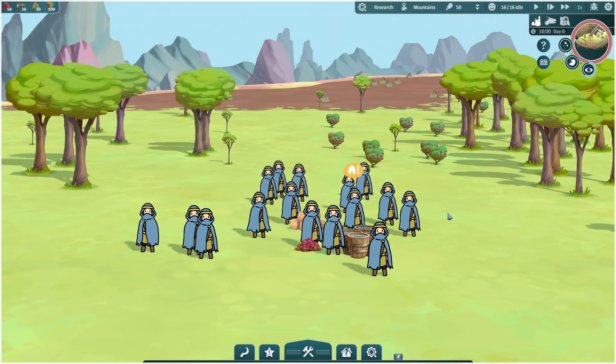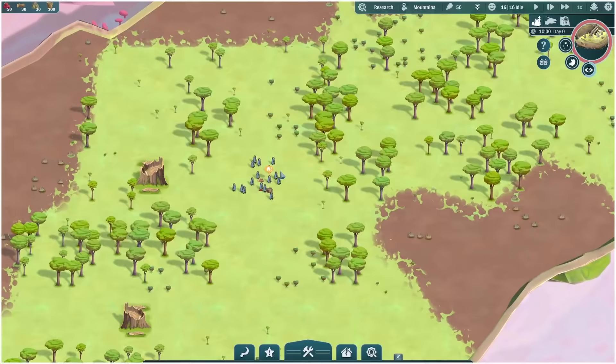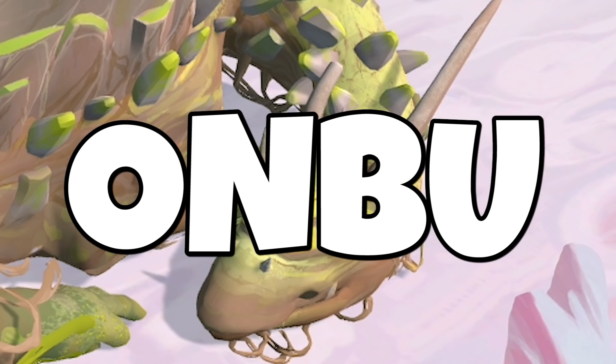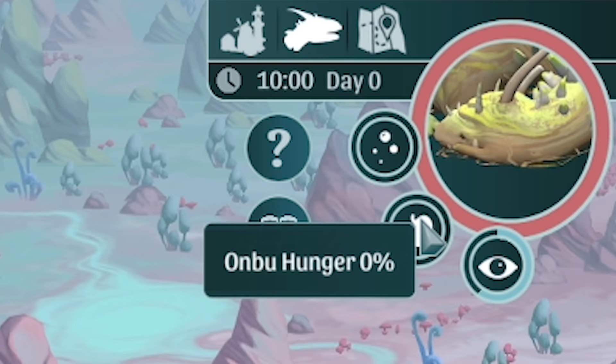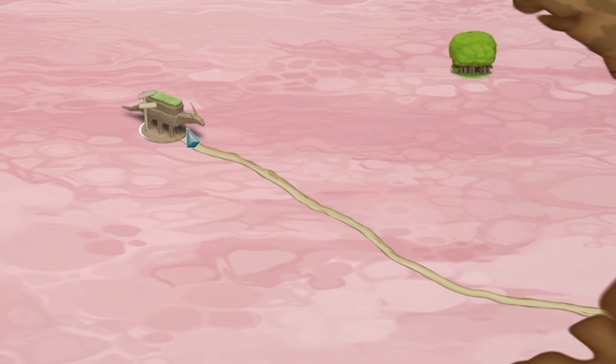I'm going to hit pause for a second because if we zoom out, this isn't just an ordinary level. If we zoom out even further, you'll see we're actually on the back of this creature called an Onbu. Up in the top right we have his health, his sleepiness - obviously that's going down now because he is sleeping - he also has hunger needs and poison level. So we need to look after him.